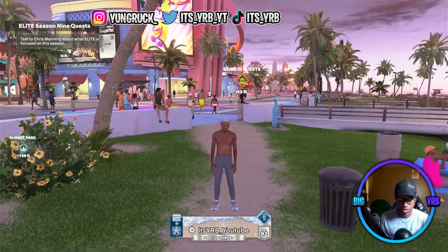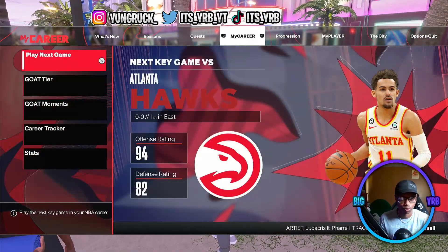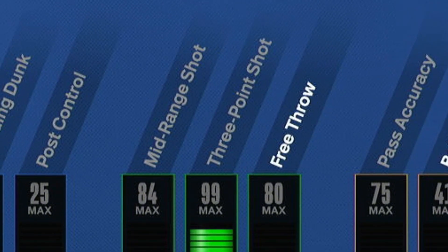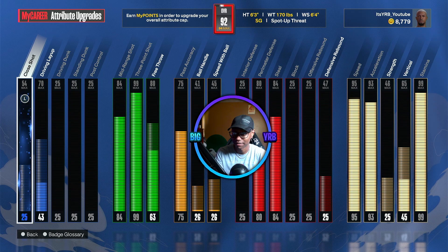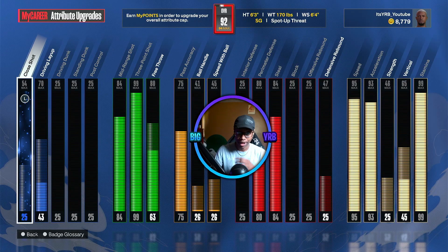Check him out — 92 overall, spot-up three. Let's check this man's stats. I have a 99.3 as I said, speed is a 95, acceleration is a 93, and stamina is a 99. So basically just imagine Steph Curry without the ball handling — there's no ball handling on this build. I don't recommend y'all make this at all, as I said in the build video. It's just me having fun and doing different things.